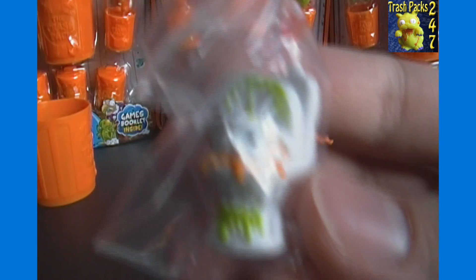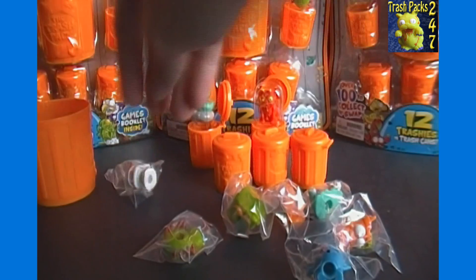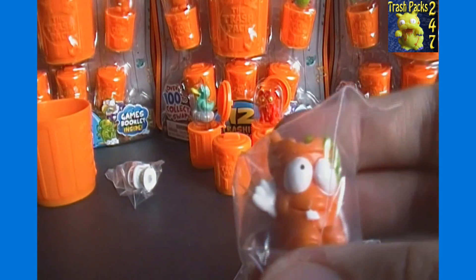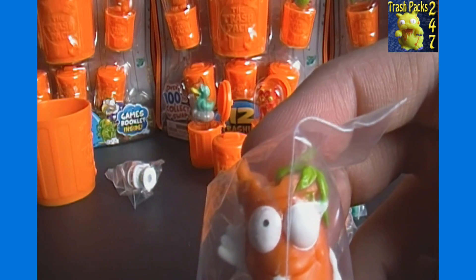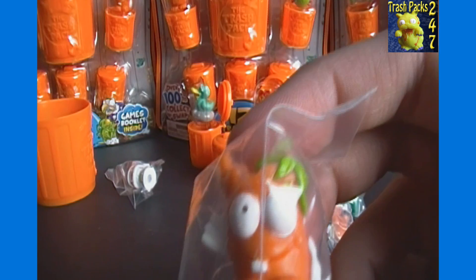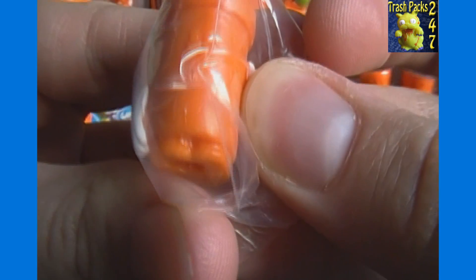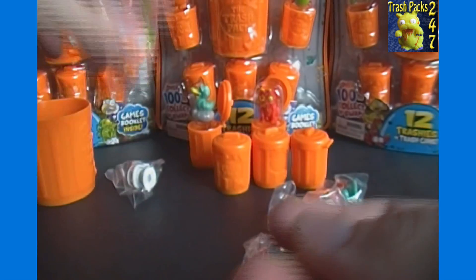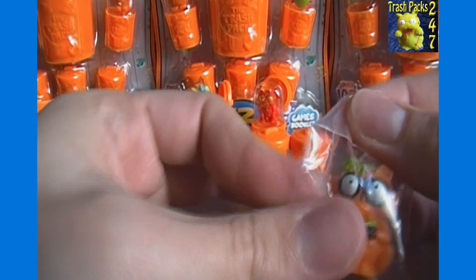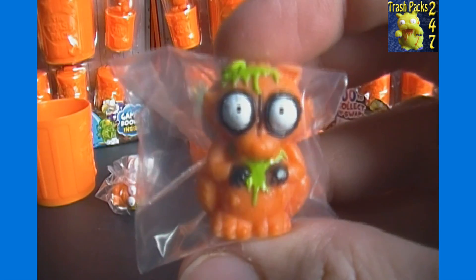First up here we have Septix — that is a common, number 68. Obviously a toilet, a very disgusting one. Next we've got what looks like some sort of juice or something — he's orange. That is Grubby, number 53, looks like some sort of copper container. He is a common. Here we have Rank-coon, like rancid raccoon, and he is a rare, number 131. So that's our first rare of the pack.